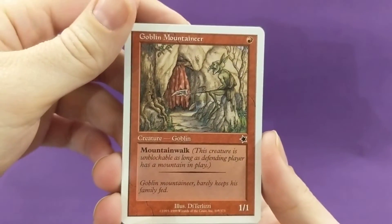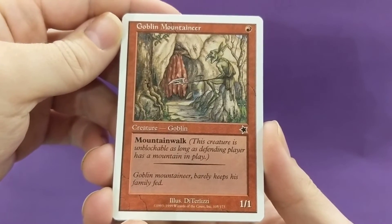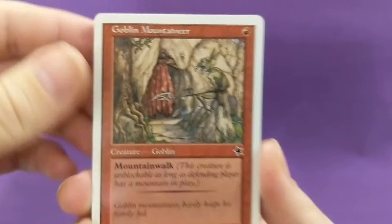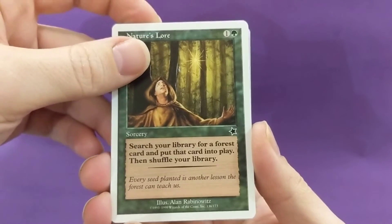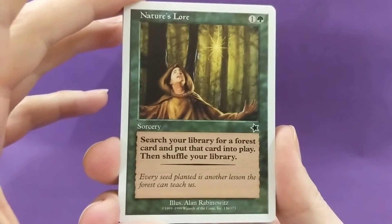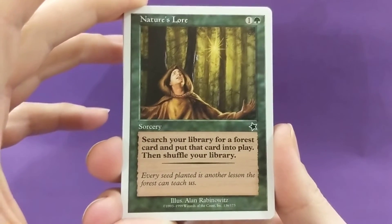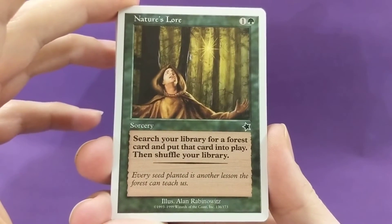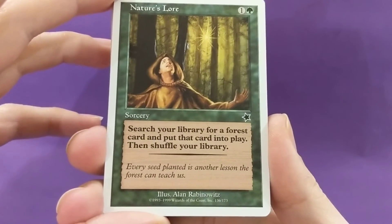Goblin Mountaineer — one mana, 1/1, Mountain Walk. 'Goblin Mountaineer barely keeps his family fed.' Poor guy — it's a tough economy there. Must have COVID-19 in the mountains and the economy ground to a halt. Nature's Lore — two mana sorcery, search your library for a Forest and put that card into play, then shuffle your library. 'Every seed planted is another lesson the forest can teach us' — Alan Rabbanowicz.